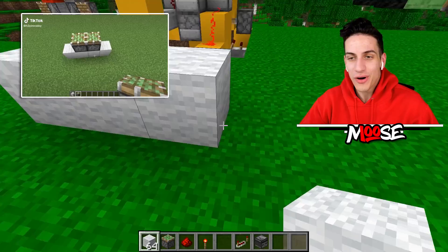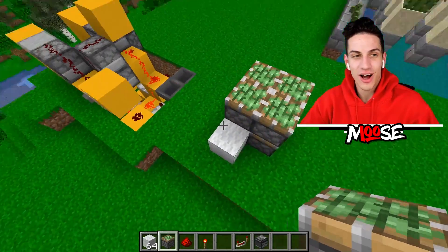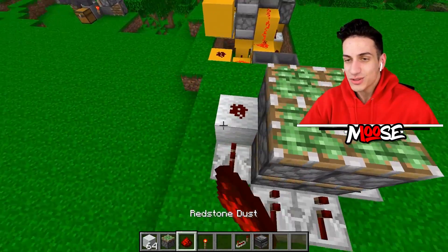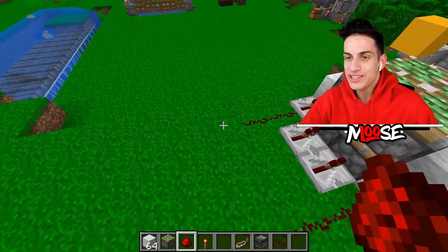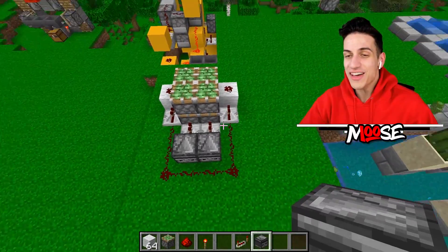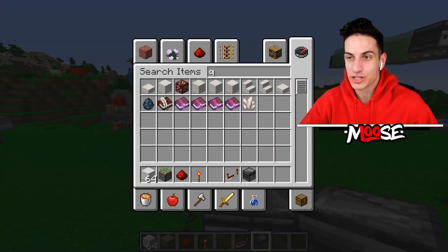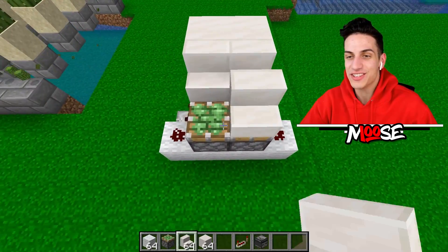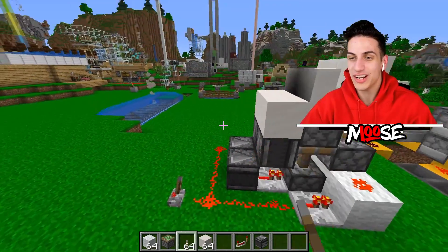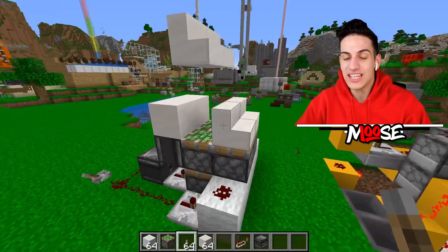Here's a brand new contraption — a secret retractable staircase. Build out four white wool, then add two sticky pistons stacked on top of each other on both sides. Add redstone repeaters, then the redstone dust surrounding it like this. Place down two observer blocks facing this way. Add some more observer blocks and quartz blocks. Now if you place down stairs like this and put a lever over here — kaboom! The stairs actually go up.